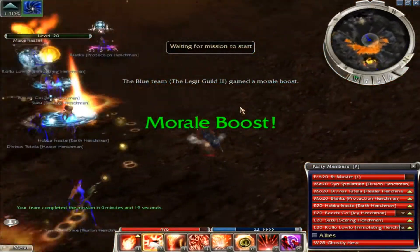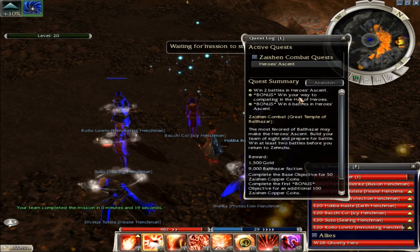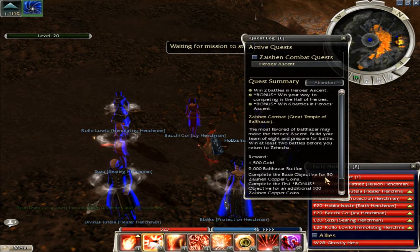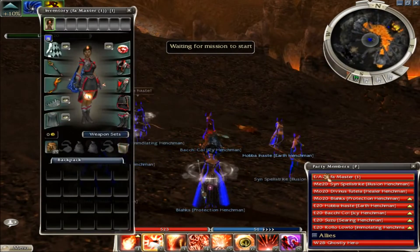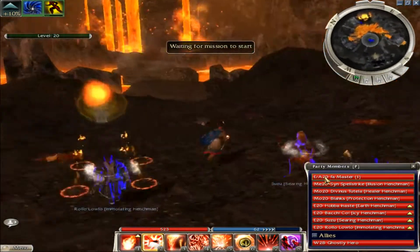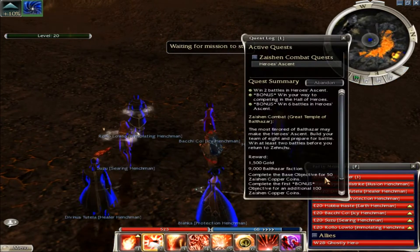Just 19 seconds right there. Whenever you win two battles, you get 1500 gold, 9000 Balthazar faction — which is two Z keys — and you get 50 copper coins, which is a silver coin, which is an ecto. Sometimes people even buy the silver coins for an ecto each. There's a player named Broken Hola and Comedon who occasionally buy them for one Z key each.